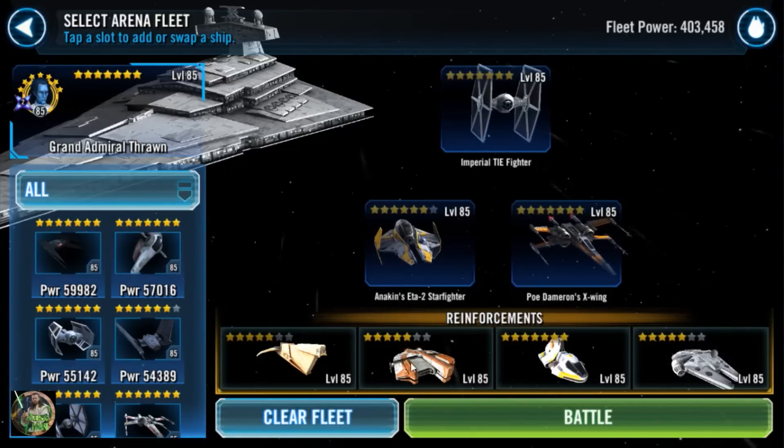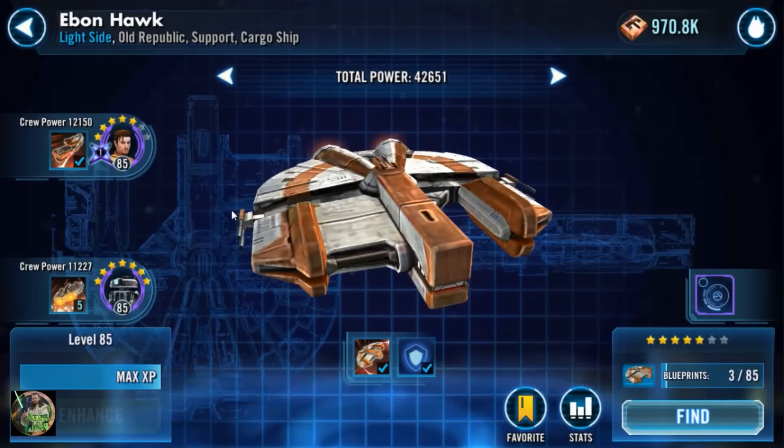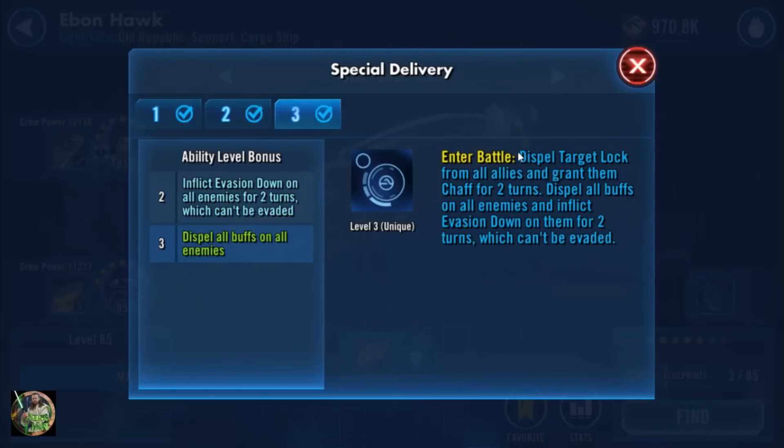The new one I got here is the Ebon Hawk, and the reason this ship is just so good — I'm glad I got this guy to five star — because this reinforcement is probably the best reinforcement in this game, other than Cassian's. But I think this kit is more tuned against countering the Millennium Falcon more than Cassian's U-wing.